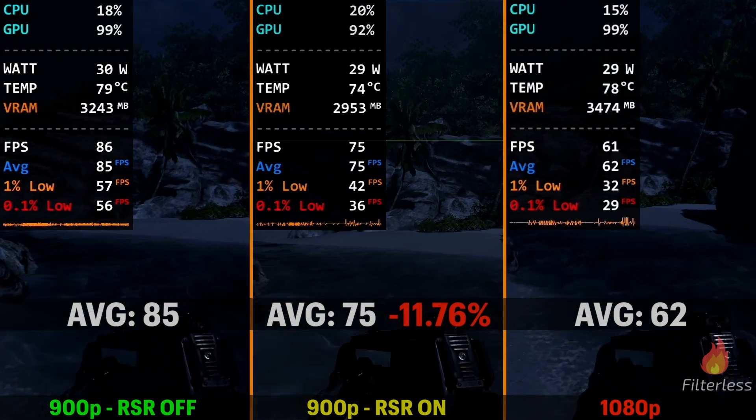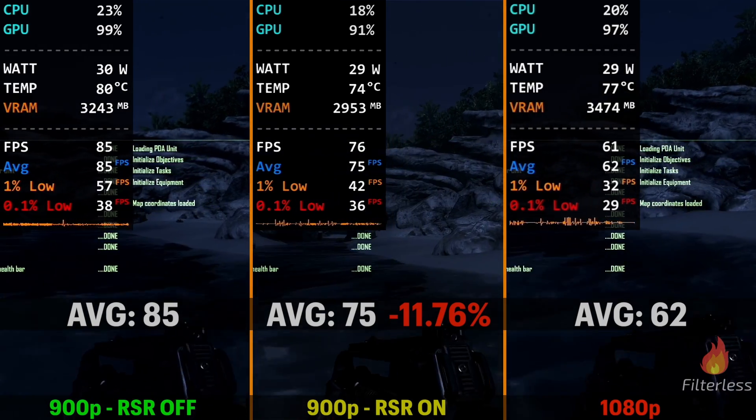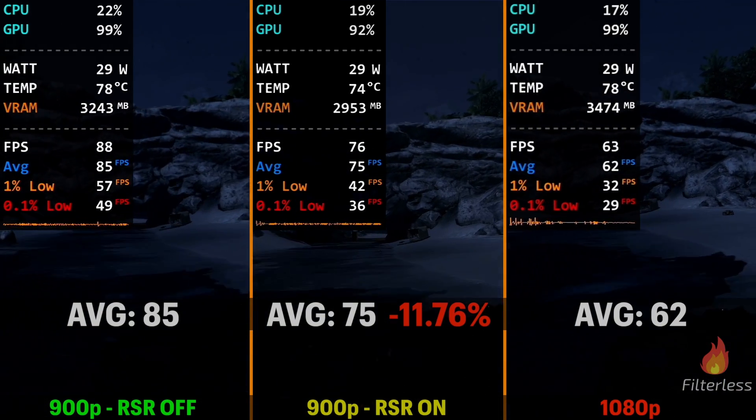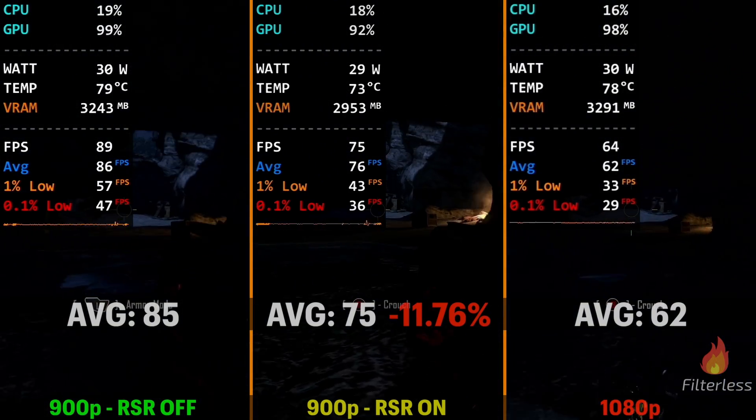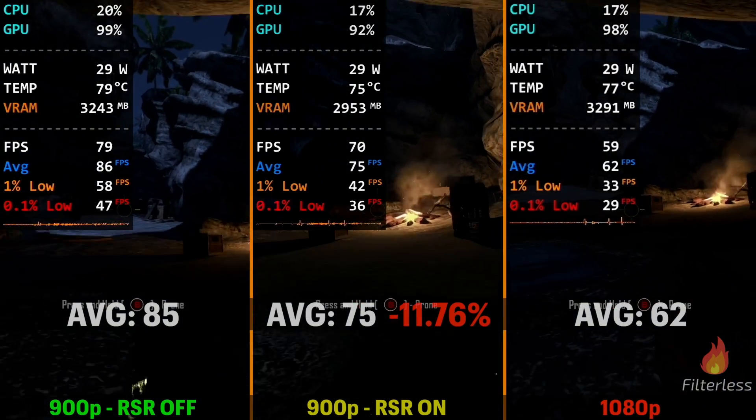It's still a lot better than the 62 FPS we get at native 1080p, but this shows how we're always getting a performance hit when using lower resolutions with RSR on — or HyperRx, since it enables RSR automatically.